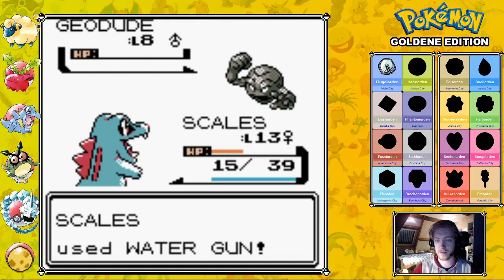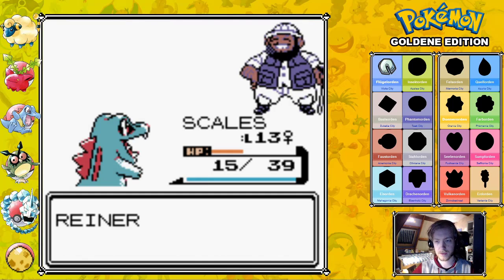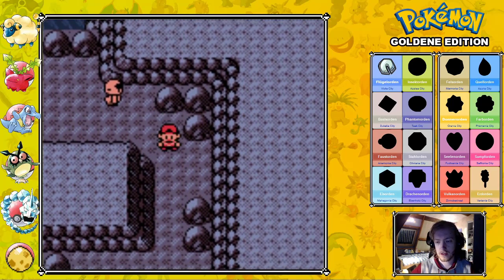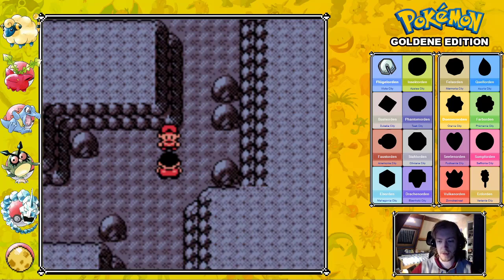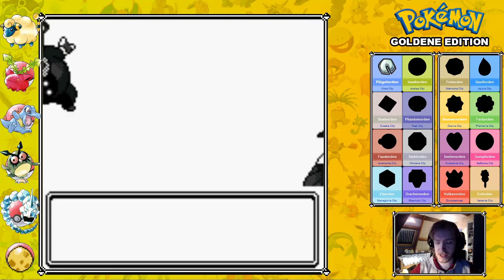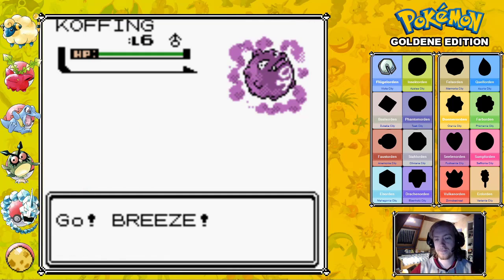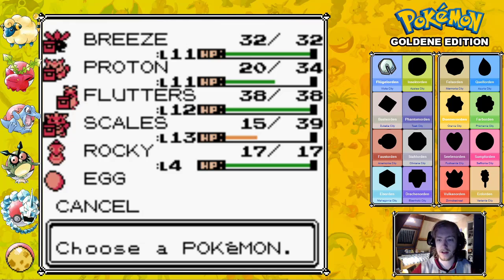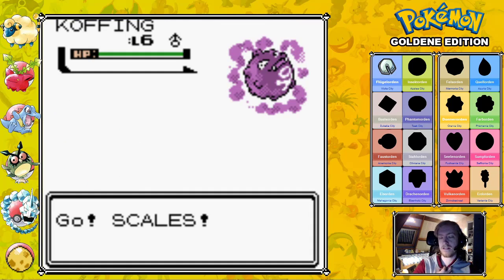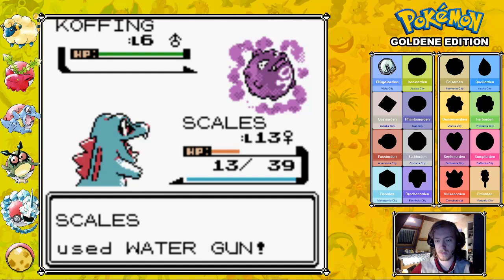Scales has taken quite a few hits from the Onix and the different Gym trainers, but that does help Scales get some EXP and Hoppip get some as well. Zubat's Supersonic keeps confusing my Pokémon — that's annoying. I'm upset about that. It hasn't happened much, I haven't seen that many Zubat, which is great. But Supersonic is an annoying move — confusion in general is chance-based. Supersonic is especially annoying because it's only 55% accurate. Though I'd prefer the opponent have Supersonic than Confuse Ray, because they'll miss almost half the time. Koffing doesn't resist Normal or Flying moves, but it has strong Defense and lower Special Defense, so Water Gun is still the most effective move.